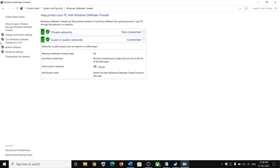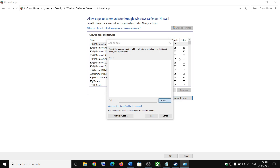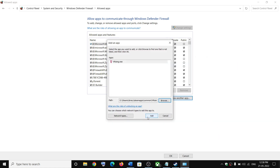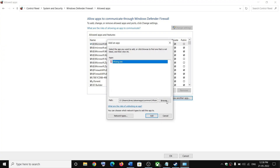Click on Allow an App or Feature Through Windows Defender Firewall. Click on Change Settings at the top, then click on Allow Another App. Go to the game installation folder — open the Steam folder, then Steam Apps, then Common, then the vRising folder. Select the game exe file and click Open, then click Add.